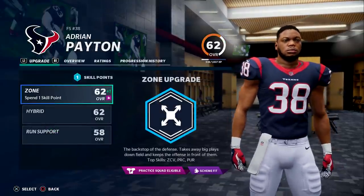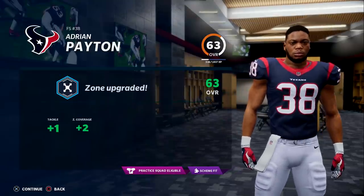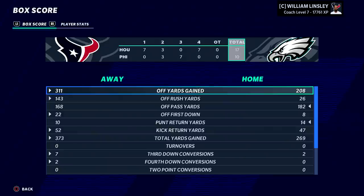Adrian Payton upgrading once again — we'll go back to zone. He becomes a 63, with zone coverage at 72. Houston bounces back defensively and wins, only scoring 17 points. We allowed 208 yards in this game.